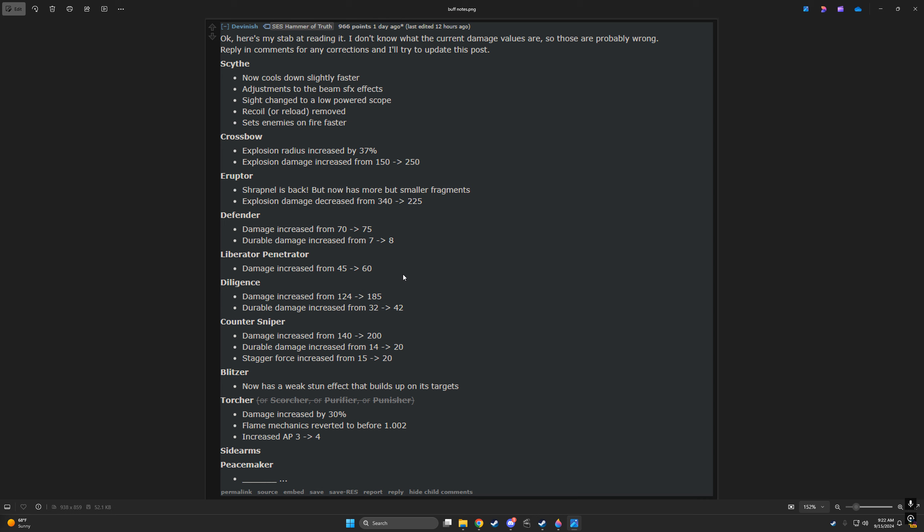The Counter-Sniper I would argue is already in an amazing spot — maybe that's because its direct damage is enough to headshot a Devastator and I pull it on bots a lot. But with its flat damage increase it's going to punch through Devastator chest armor a lot more. They also increased the durable damage, and it already has very high armor penetration — I believe medium penetration — plus extra stagger force. It's one of my favorite weapons and one I rely on most on the bot front, and it's being buffed substantially. That is awesome and I am super excited.